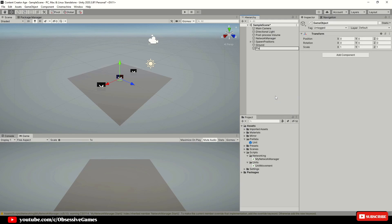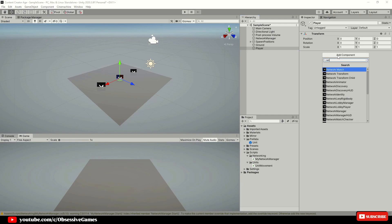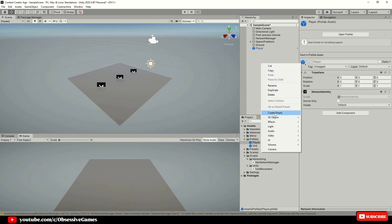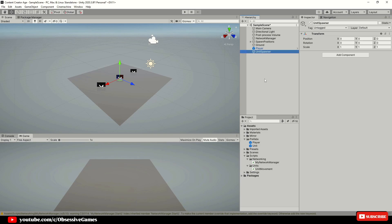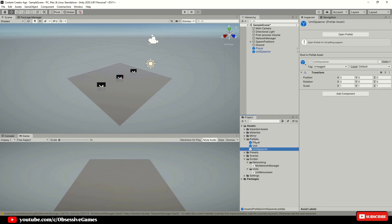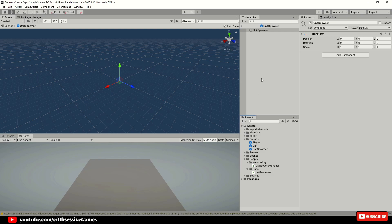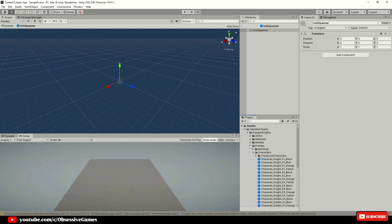Create an empty game object and call it Player and also add the Network Identity component, which will represent the player. It does not have to be a visual representation, just the fact that you are the player, as the unit can't represent a player as it has a different function. Drag the player game object under Prefabs and then create another empty game object and call it Unit Spawner and make it a prefab. This will refer to the base and what we click on to spawn in units. Delete the two prefabs you just created on the scene.